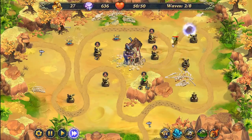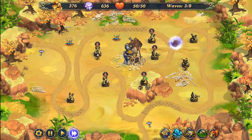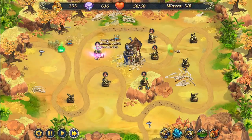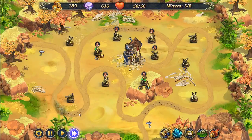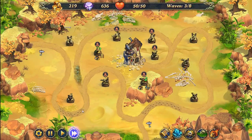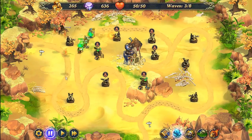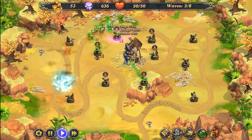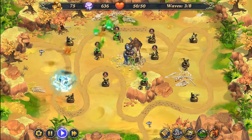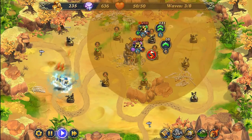Now we're just stalling for as long as we can because we need the extra money here. Now we turn this into a radar. We can upgrade this tower and place dark towers all along now. Pause — we're going to freeze these guys in here. Upgrade all these towers as soon as you can.